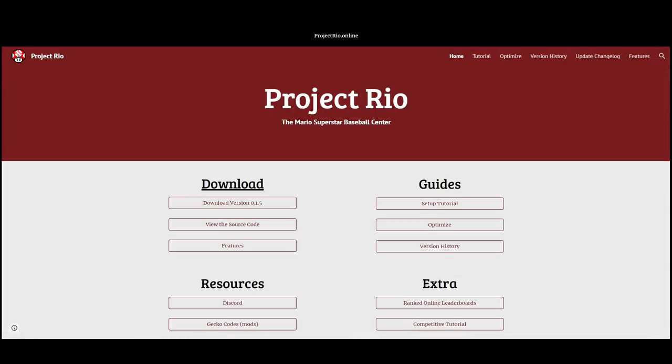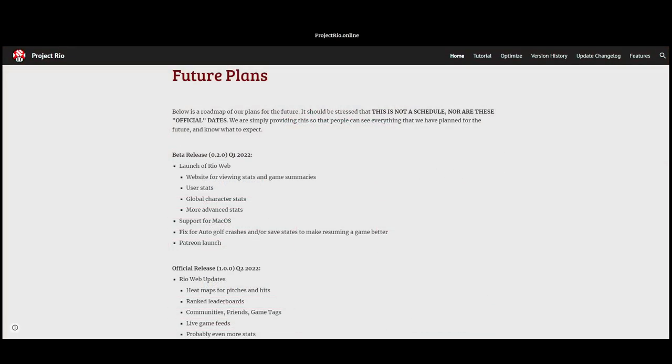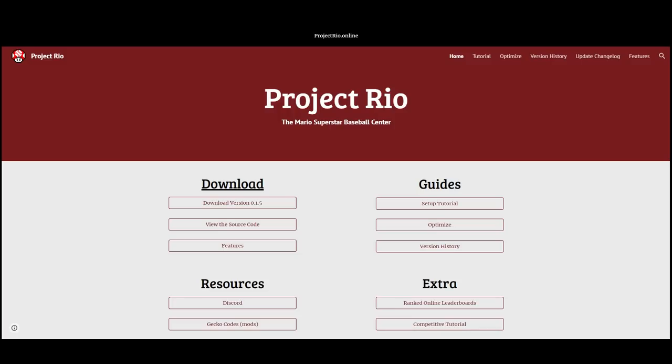Project Rio. Project Rio is a custom build of Dolphin Emulator optimized for online Mario Superstar Baseball and collecting stats of the game in real time. It was developed by Peacock Slayer and LittleCokes, the modding duo responsible for creating and developing the majority of mods for Mario Superstar Baseball. Current plans include automatic stats submission to a database, viewing in-depth character and player stats, better optimization of online play, and an integrated ranked mode. You can visit www.projectrio.online for downloads and more information.